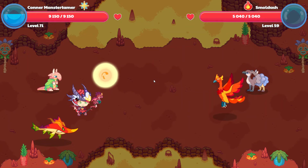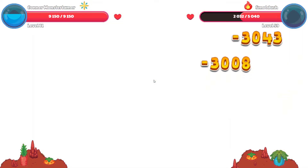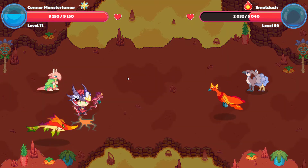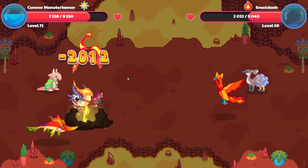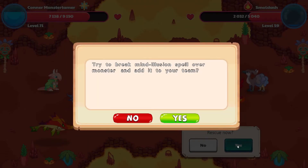Up we go for Supernova, and down we come. Boom! I'm not sure if we've gotten Small Dash or not yet. Here is Volcanon — 2,012 points of damage. Let's go ahead and do that. What a beautiful, beautiful pet.